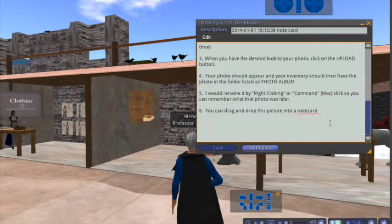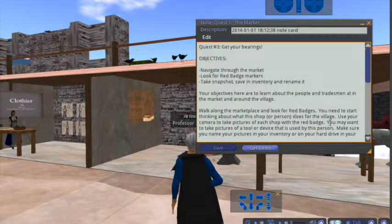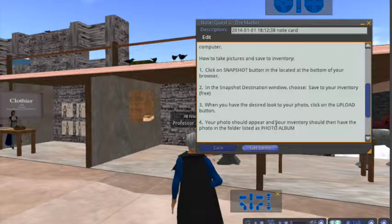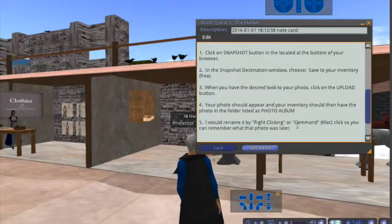I'm ready to go. I think I've done my objectives — it's actually three. I've navigated through the village, I've looked for the red badge markers, and I've taken a snapshot. So you want to go through and find all four different badges within the village, take snapshots, and name them. That will complete this quest.